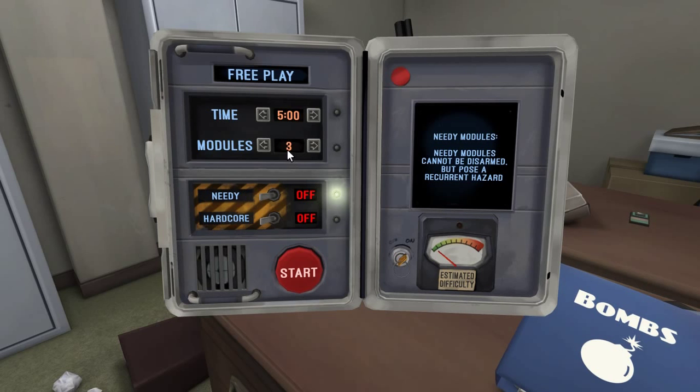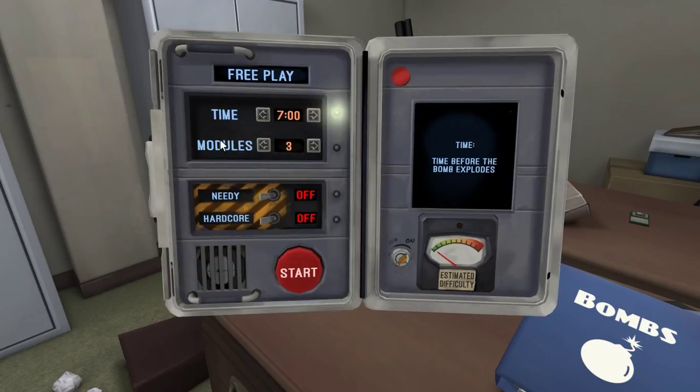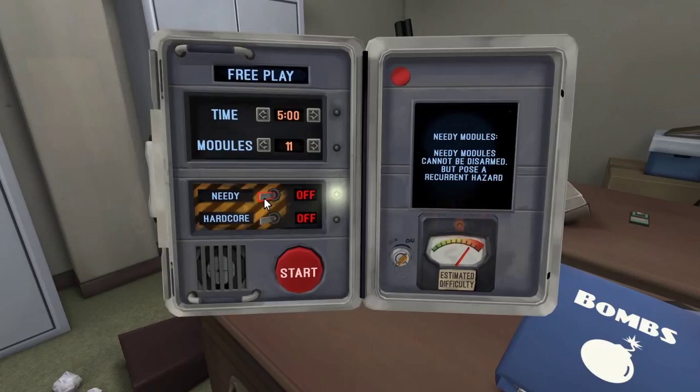You can either retry or just go back. You also get free play, which is pretty awesome. You can actually set your own time — the more time you put in, the easier it comes. The estimated difficulty: the more modules you put in — like wires, symbols, and so on — the more you put in, you'll see the difficulty bar actually raises. Your max is 11. But once you add more time, it goes easy again; less time and it gets really tough. You can also do hardcore mode, where your first strike will trigger the explosion. And there are extra modules that cannot be disarmed, so they just pose as a recurring hazard.